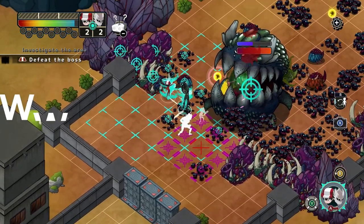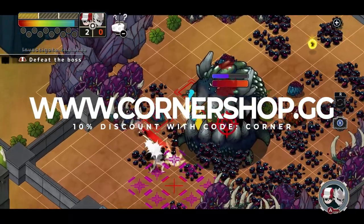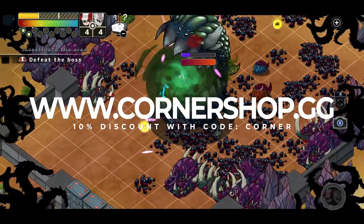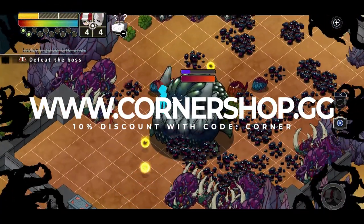If you are thinking about picking this up, consider heading to Cornershop.gg and use code CORNER at checkout for an additional 10% off what are instant delivery eShop gift cards.